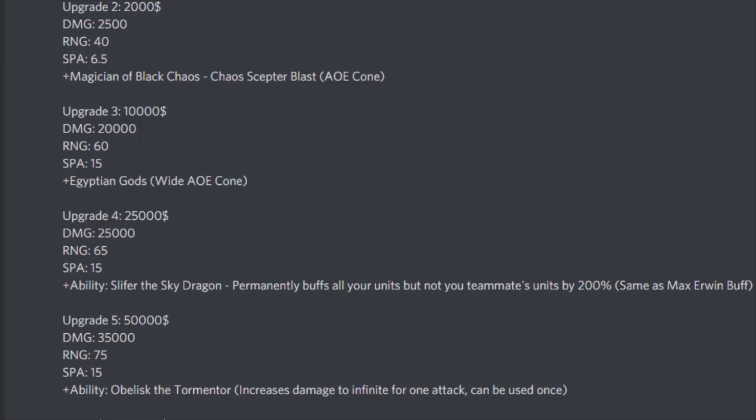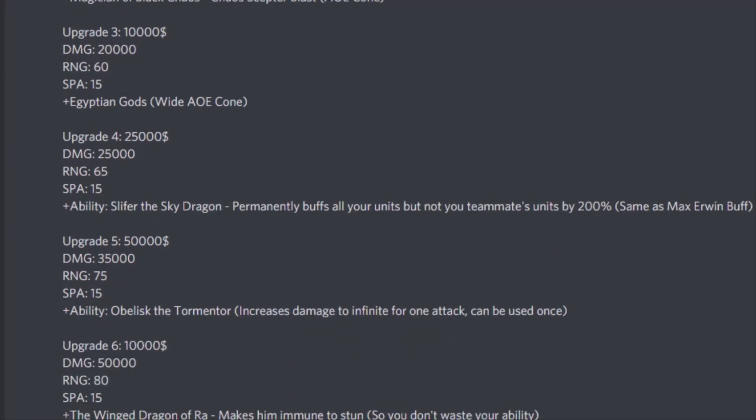Upgrade 6 is only 10,000 cash — a little bit down. Damage goes up to 50,000, range 80, SP still 15. He will get the Winged Dragon of Ra, which makes him immune to getting stunned by explosive enemies so you don't waste your abilities.